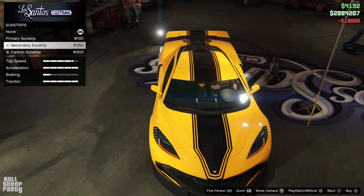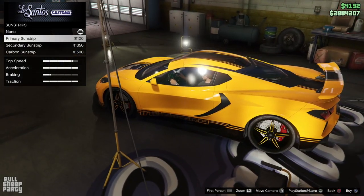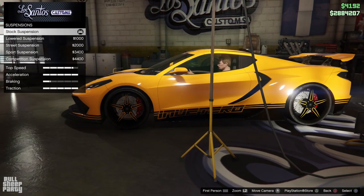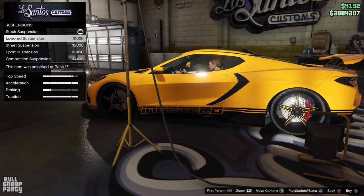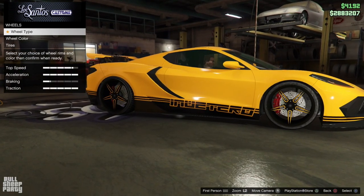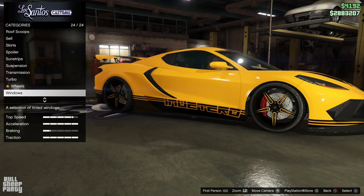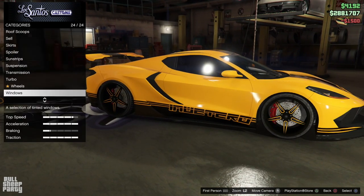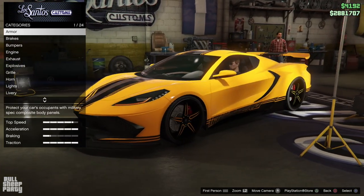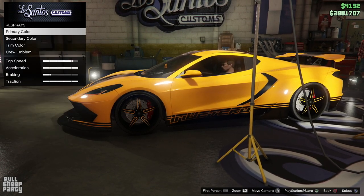I don't really see the point in sun strips — it just makes the window look smaller and I genuinely don't see the point. For suspension, we're going to lower the car just one level because if we lower it any further it's just gonna look broken. I was thinking of changing the rims but seeing them in person I really like them, so I'm sticking with the original rims. As always, I go with the first window tint option.